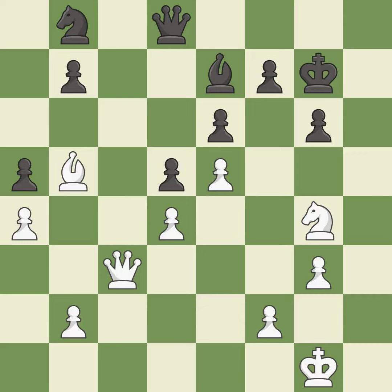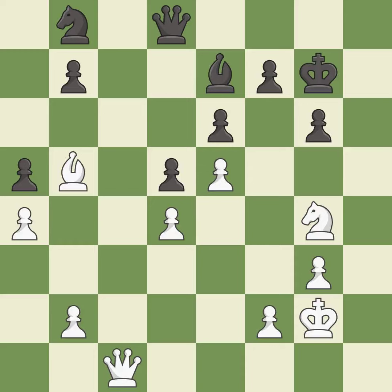This wins a tempo by threatening a queen and forcing it to move away — it is best. This moves the queen to safety. This takes an outpost, an active square where the bishop cannot be kicked out by a pawn — it is good. This move puts the queen on a safer square. This threatens to win a queen — it is best. This moves the bishop to a more active square, making it gain scope. This is the only move that works. This prevents the opponent from being able to win a queen — it is a great move. This wins time by threatening a queen — it is best. This attacks a queen, winning a tempo when it moves away — it is excellent. The bishop now occupies an outpost, a secure square in the opponent's territory — it is excellent.